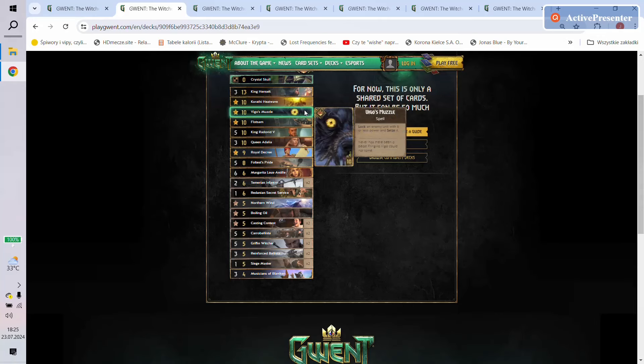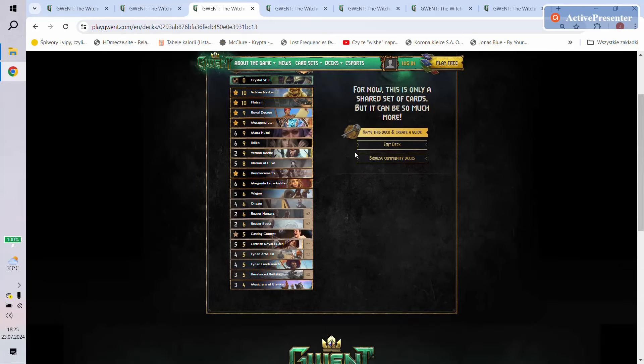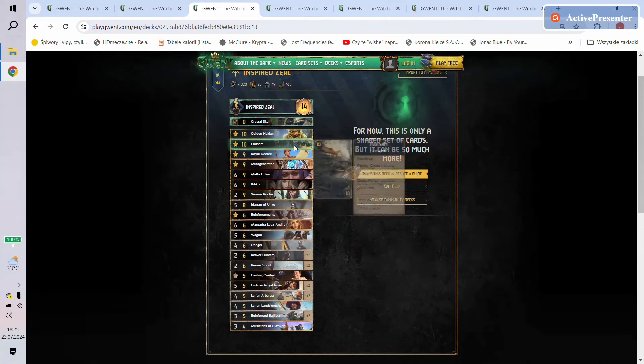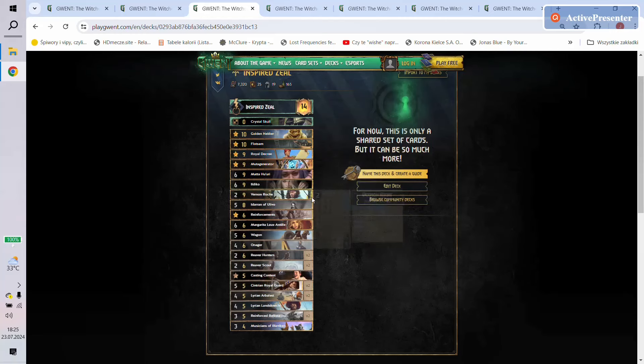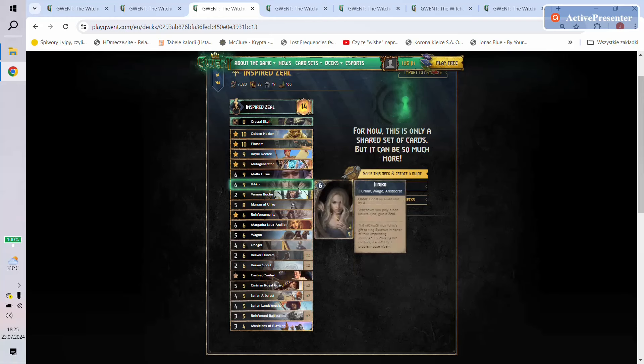This time we don't play the Siege scenario, we don't play Amphibious Assault — it's more of a control option because we have Vigo's Muzzle and Heatwave at the same time. Then Inspired Zeal, in my opinion the best leader ability. This one features Golden Necker, Crystal Skull, and Flotsam. The only thinning options we have here are Royal Decree, Mata, and Vernon — basically using all of them.